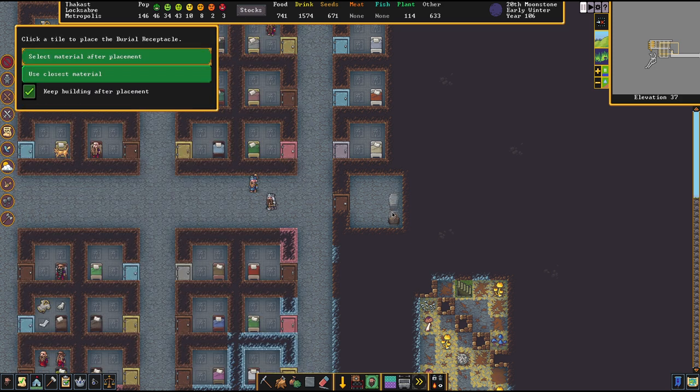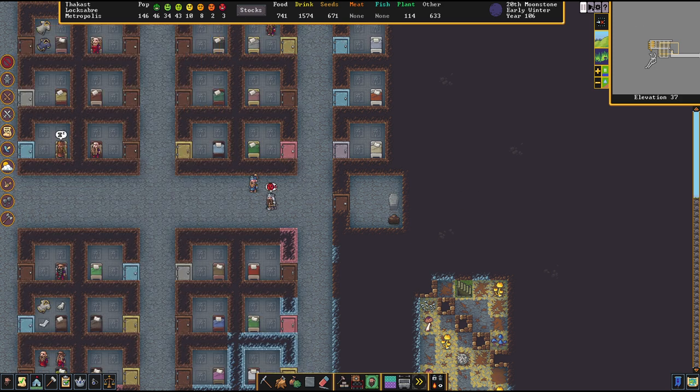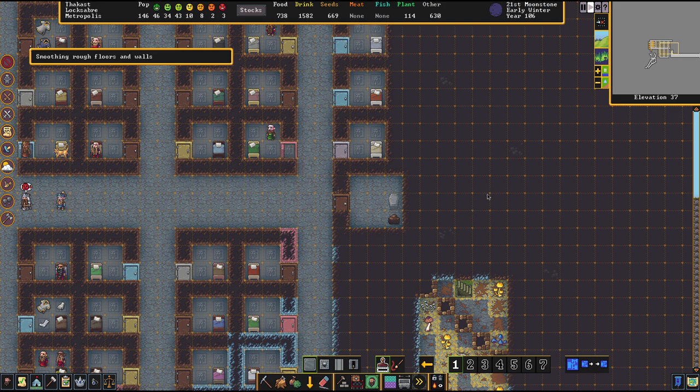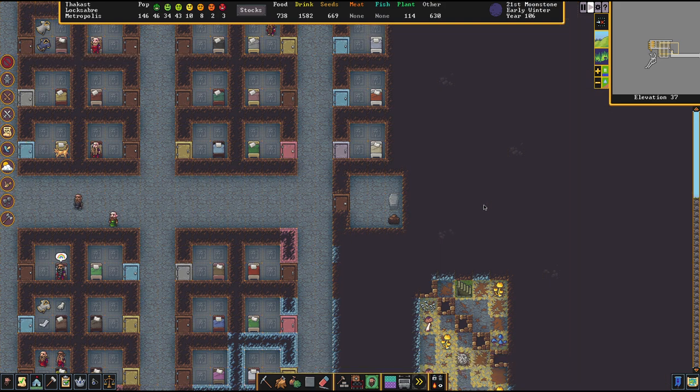The total value of all the items inside the zone determines the value. So if your baron or whatever requires something really valuable, go forth — smooth the walls, engrave the walls, put statues inside, put stuff that's worth a lot of money inside, and you're good to go.